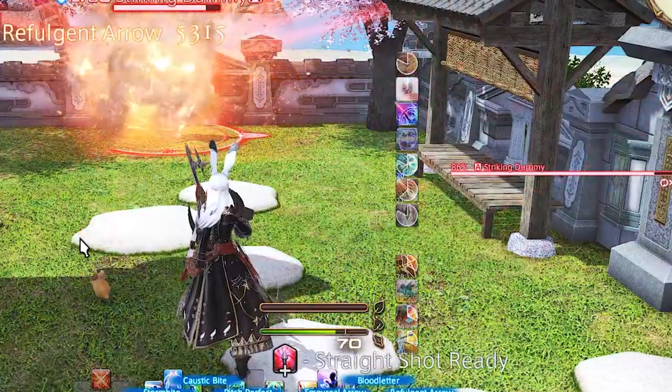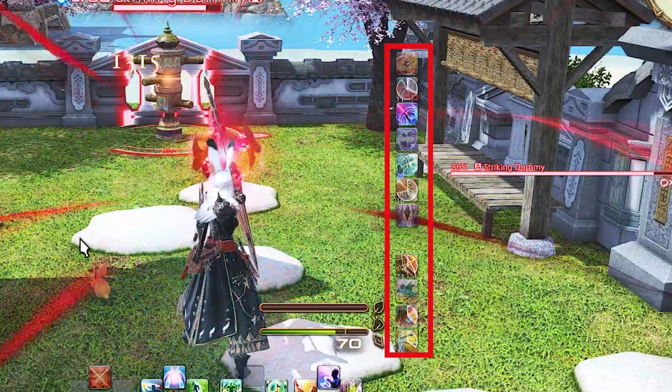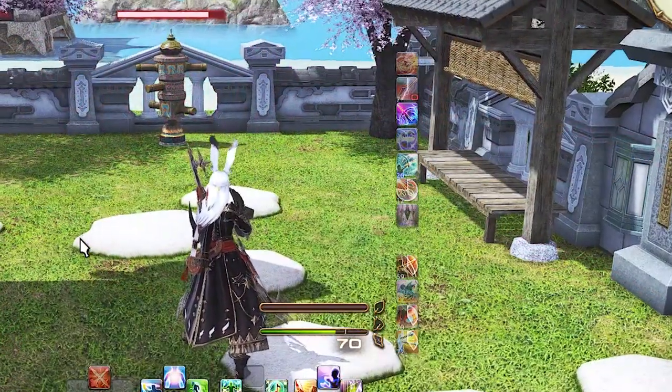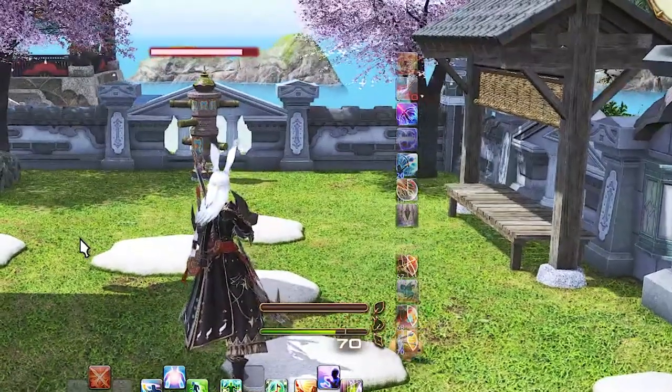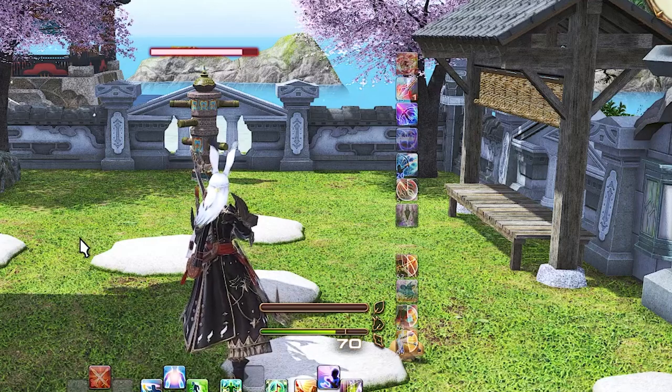I arranged these with priorities of use and cooldown timers: Refulgent Arrow, Bloodletter — no need for Reign of Death since they share a timer — Imperial Arrow, Pitch Perfect, Apex Arrow, Sidewinder, AoE Shadow Bite, and then a space for buffs. Then we have Raging Strikes, Radiant Finale, Battle Voice, and Barrage. I cannot personally play Bard without this hotbar.